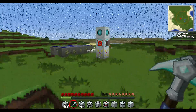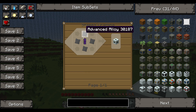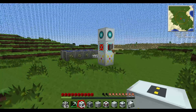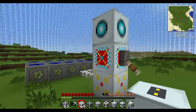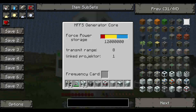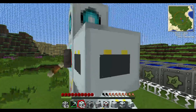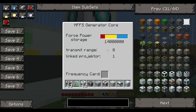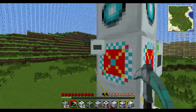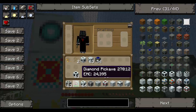The core range storage upgrade is made by putting four advanced alloy and an electrolyzed water cell. You put this on the core and it'll turn greenish. Now you can see it stores 12,000 - you can put another one and it goes up to 14, so it adds another 2 million of storage. Without it, it's 10 million which is perfectly fine.